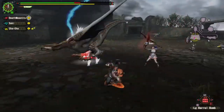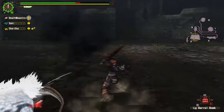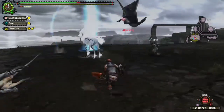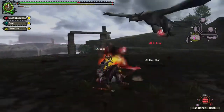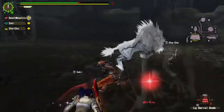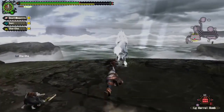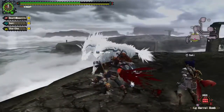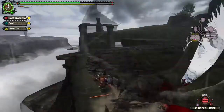I think I might have made a mistake - I should have gone with the hammer because the hammer would have made the horn break really easy. You can't really stay up on him a lot; that's the biggest problem. Because he can cast lightning on himself just to get you off his back, and he will do that.